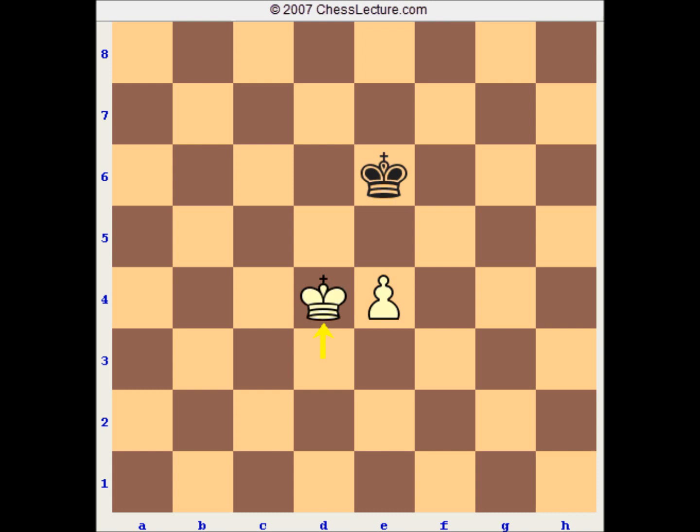Now Kd6 — to give you the terminology — that move places white in the opposition. Or: black has the opposition. Now black having the opposition means the kings are opposing each other and white has to move. So white would either have to back off with his king, or push his pawn up — check.